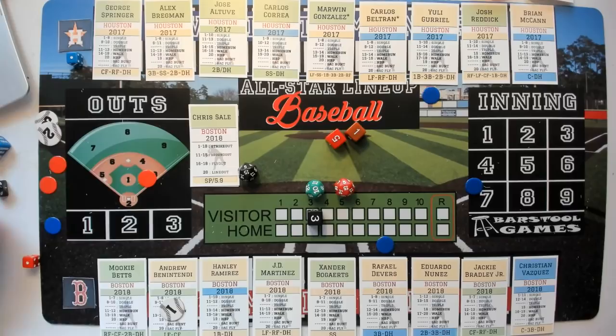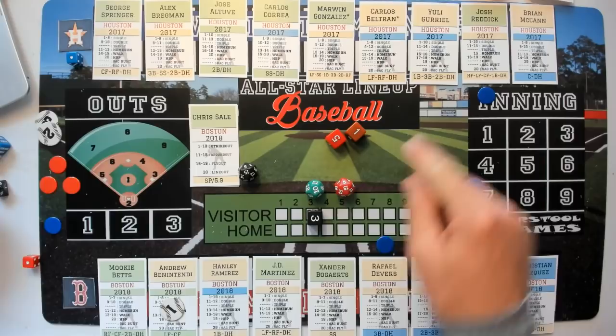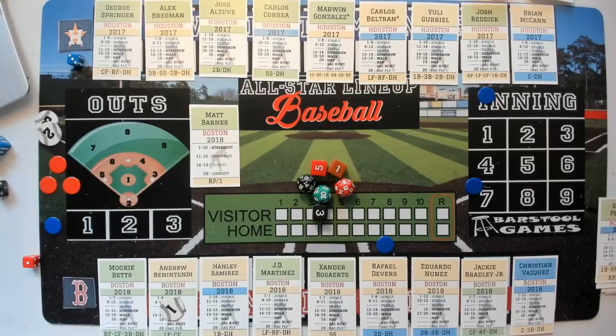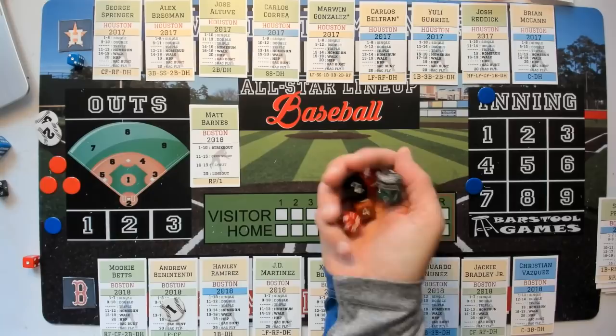Gurriel wins on a 15 — that is gone! 15 to 16 is a home run. Gurriel has got Sale's number — two-run shot! Astros lead three nothing, and that might be all for Chris Sale. Matt Barnes comes in for the Red Sox — right-hander, green rated. Reddick up, even straight-up roll. Five-five — wild card: error on the third baseman Devers, Reddick reaches base.